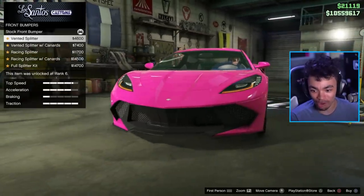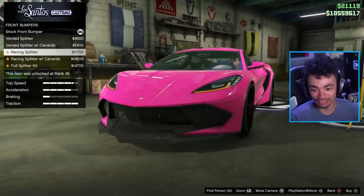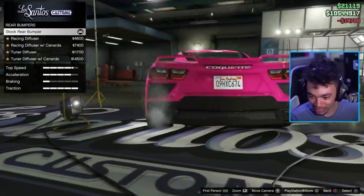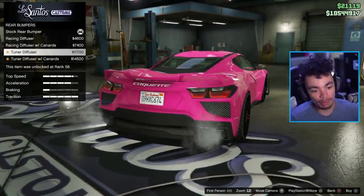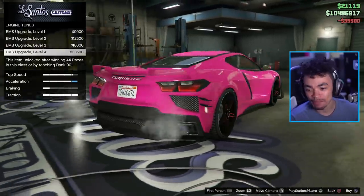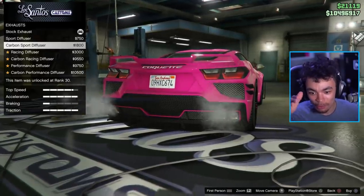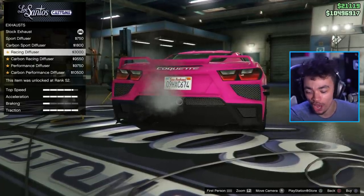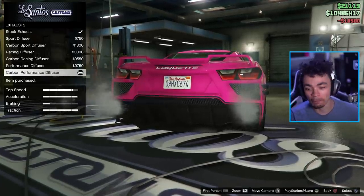We actually have quite a few bumper options — I'm surprised. I was worried that there weren't going to be many customization options for this. I hate to say it, but I'm going to go for level four engine upgrades. For the exhaust — we actually get to change the exhaust as well. The rear bumper gets changed with the exhaust for some reason. This is the whole diffuser, not the bloody exhaust. Oh, that is mighty, mighty fine.